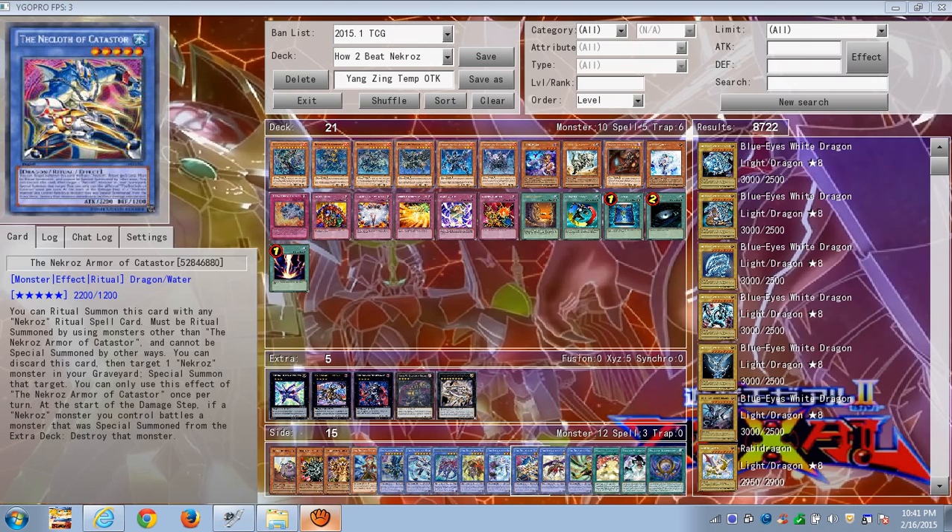Clausolas (Catastor) has a really good effect on his own — he can destroy anything that was special summoned from the extra deck, whether it's an Xyz, Synchro, or Fusion summon. But if you have a monster that can't be destroyed by card effects, like Beelze the Diabolical Dragon, then Clausolas is not that big of a deal.